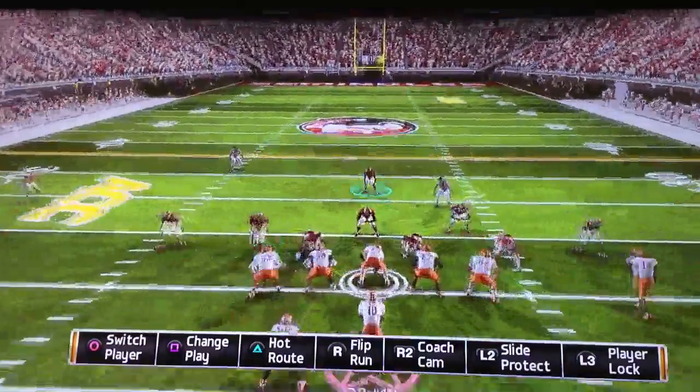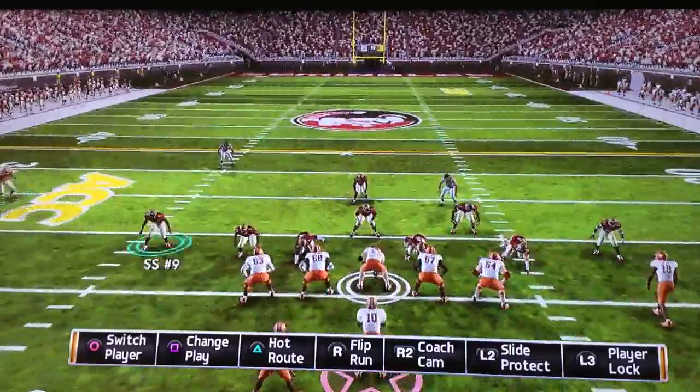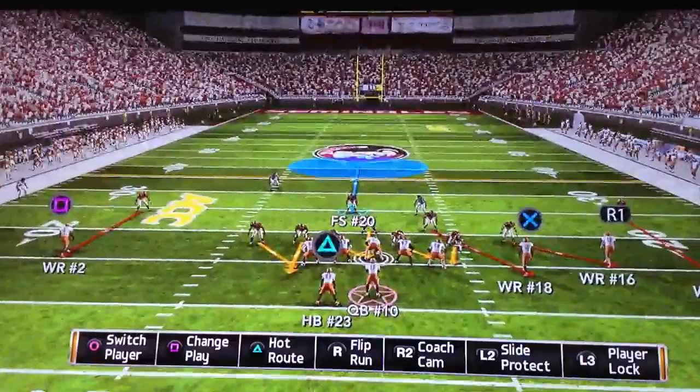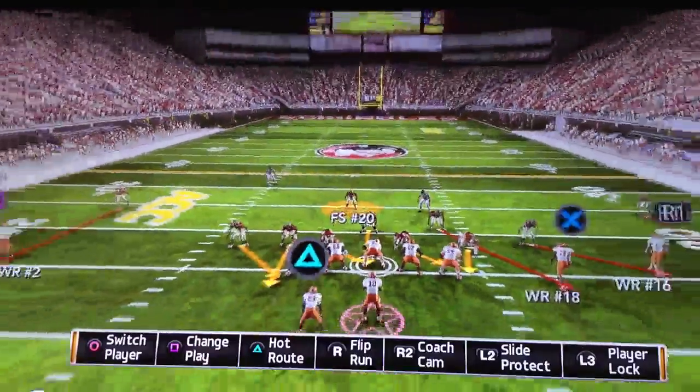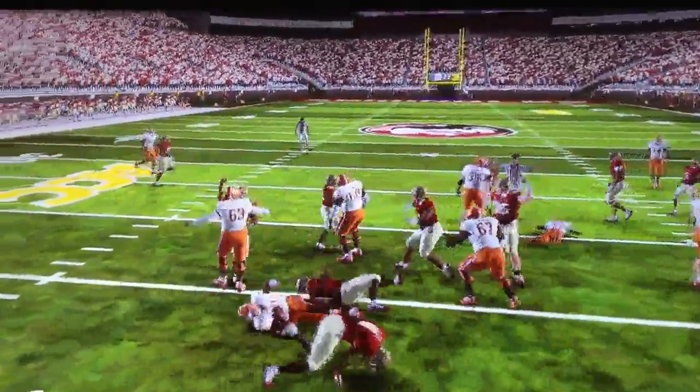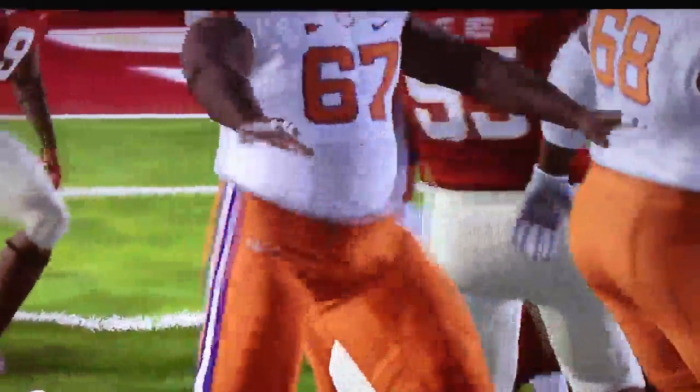We're going to slant to the dive — that's all we have to do. Now we're going to blitz off the edge, which creates more pressure. All we've got to do is watch the quarterback, and that's all we have to do.